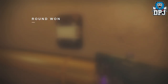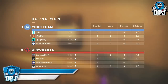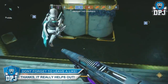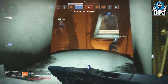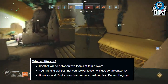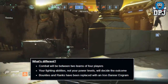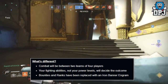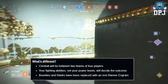This info comes from Bungie's weekly update. It talks about Iron Banner and it talks about the raid. Starting on October 10th at 2 a.m. Pacific, Iron Banner will be here. Combat will be between two teams of four players. All PvP modes are now about fighting abilities, not your power levels, which will decide the outcome.